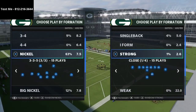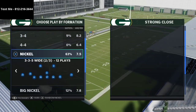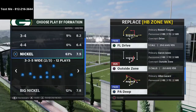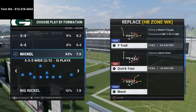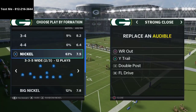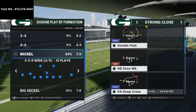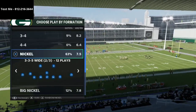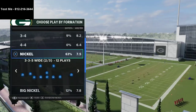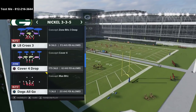Today I want to talk about a specific strategy for defending strong close. I want to identify a couple of things that strong close does that are a little bit unique. I'm in the Raiders playbook and we're going to go over a couple of key plays — wide receiver out, double post wide trail, and FL drive. For zone drops, I set my flats to 30, my curl flats to 10, and my hook curls to five yards.